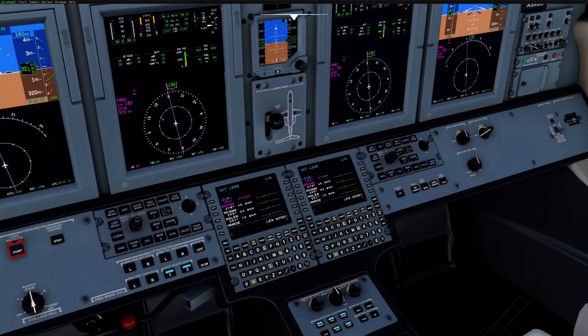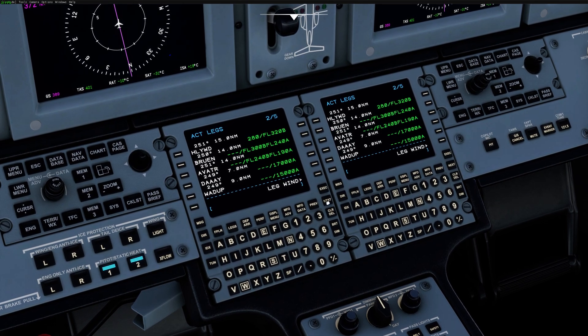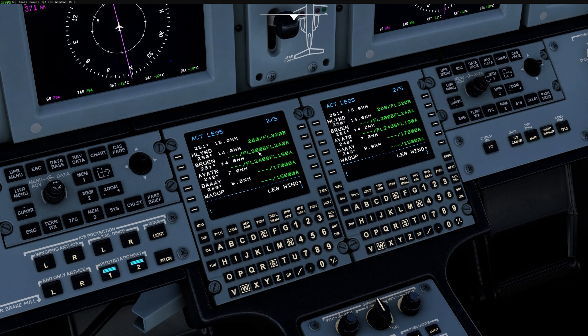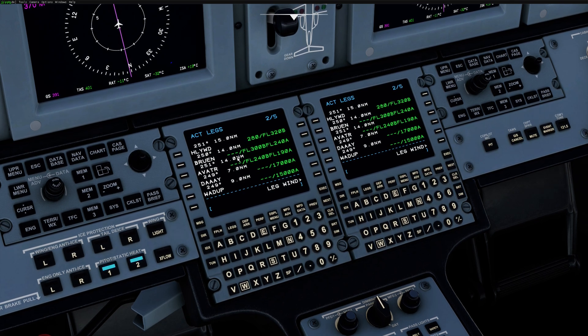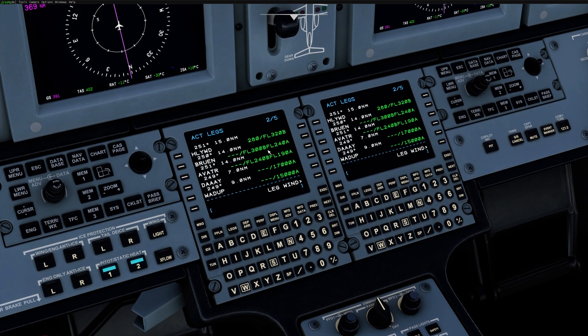On to the FMS. In the legs page, we now have proper crossing restrictions showing. For example, at Bruin, you're going to have to cross it below 30,000 and above 24,000. Now it should show the proper altitude constraints. The speed constraints aren't in the same location as the altitude constraints and we can't really verify where it's coming from in the sim, so that'll be for a different time.